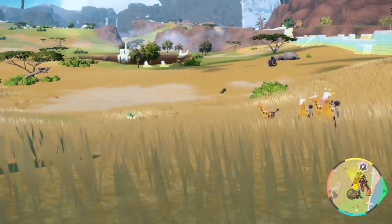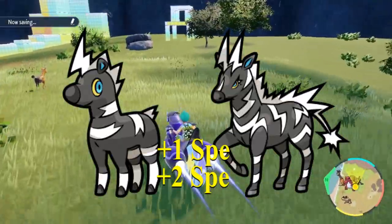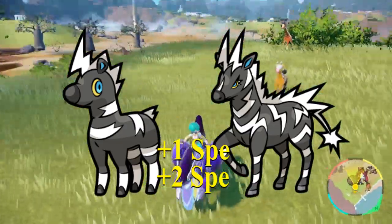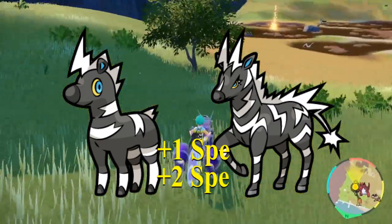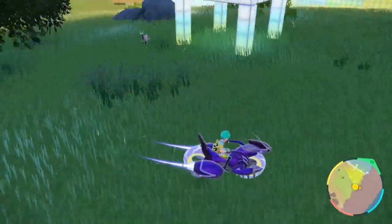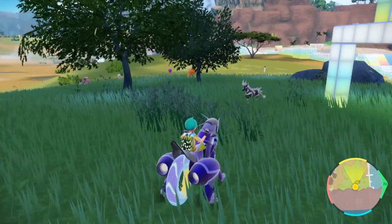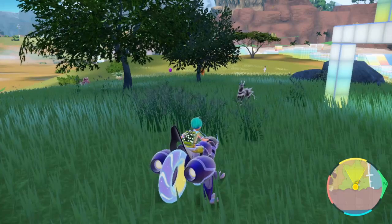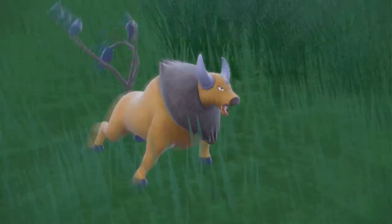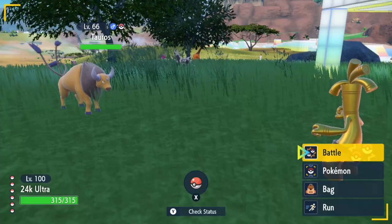In this same area, you can also farm speed EVs. Right in this exact same spot you can find Blitzle and Zebstrika, which are also a common spawn here — there's one right there. Blitzle and Zebstrika both give one and two points of speed per defeat. So if you're EV training for special attack and speed, you don't really have to rotate areas — you can do both in the same spot, which is pretty convenient.